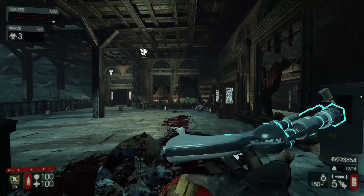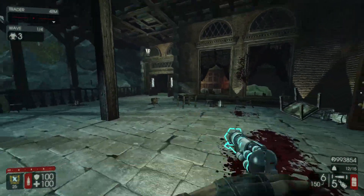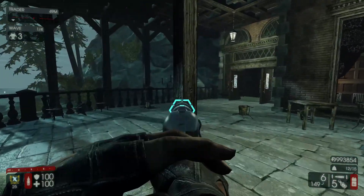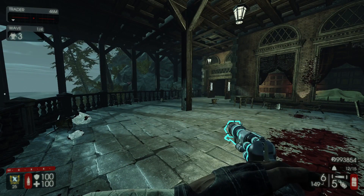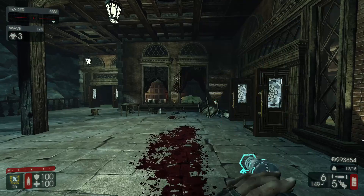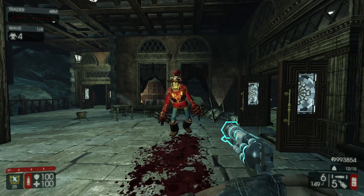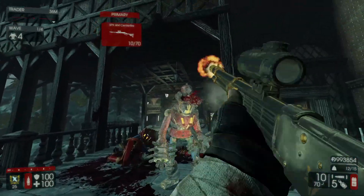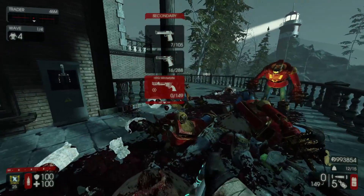Starting with the HRG Winterbite for the Gunslinger. Unlike the Spitfire that heats up zeds, this thing cools them down and can freeze zeds in a pretty low number of shots. That means you can freeze big zeds with this thing. Here is a Flesh Pound — and there is a frozen Flesh Pound. And that's a dead Flesh Pound. That was pretty easy.